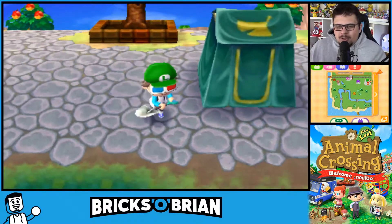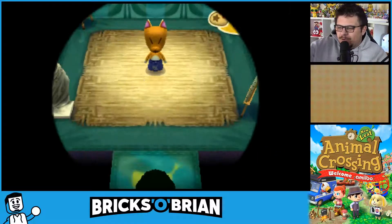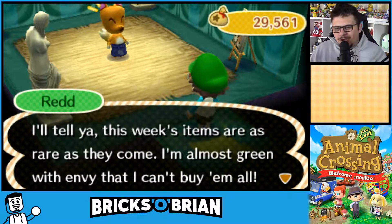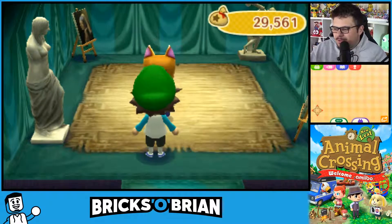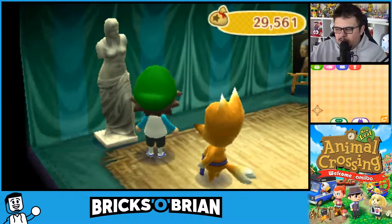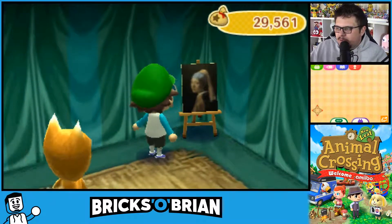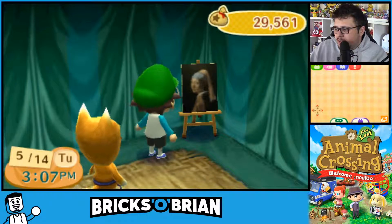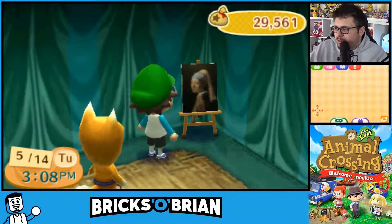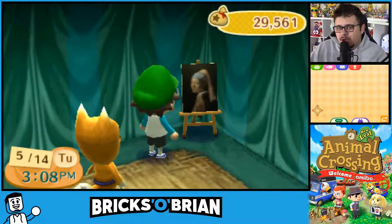There's Crazy Redd right there — we should probably analyze the fake paintings to see what's here. This one is the statue that needs some clothes and doesn't have any arms — that's the Venus de Milo by Unknown, the beautiful statue. She has long hair down to her shoulders — it's fake. This one is called the Girl with a Pearl Earring from Johannes Vermeer, the wistful painting. If her hair is red it's fake, if her hat is blue it's genuine. Okay, so that's the genuine one — cool.